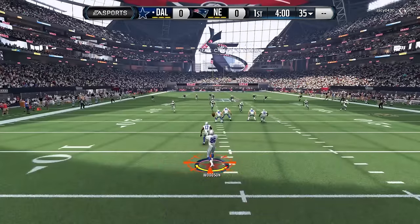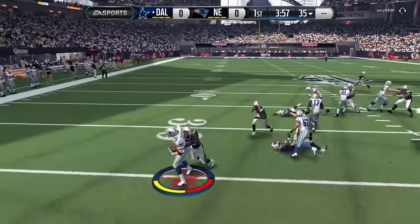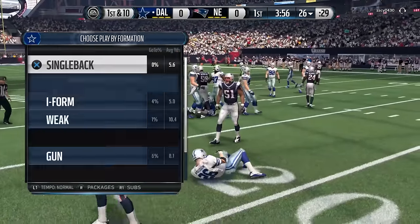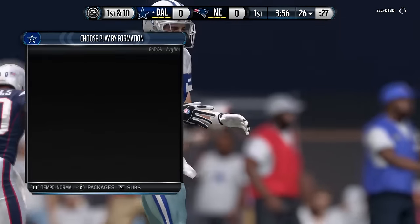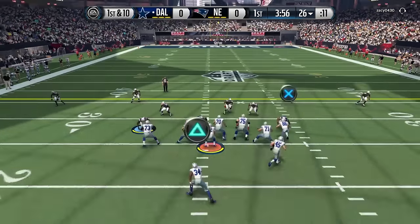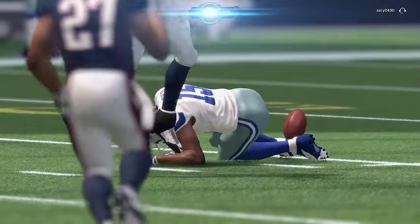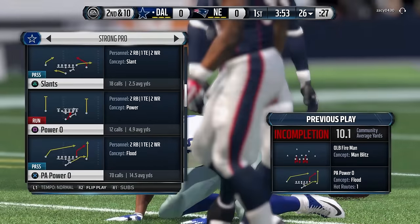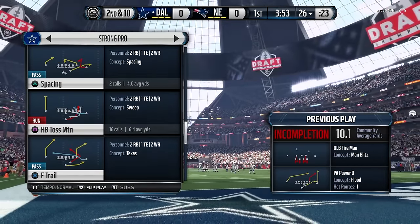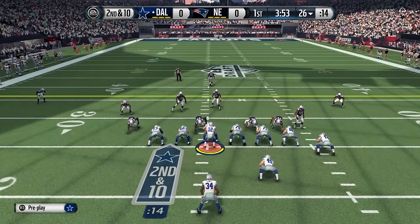We're going to get the ball to start off this game. Rod Woodson had a nice kick return in our second game. He doesn't quite get the animation there, doesn't get that broken tackle — otherwise he would have had the edge for sure — but we'll take the ball at the 26. On first and 10, his cornerback made such a ridiculous play on that. That was a terrible defensive play for him to run against that, and it ended up working out. We nearly got a massive play there on first down, but my opponent did swat the ball away.